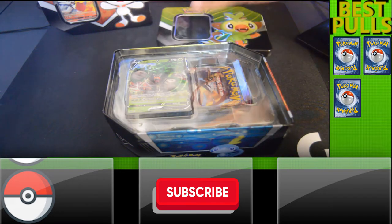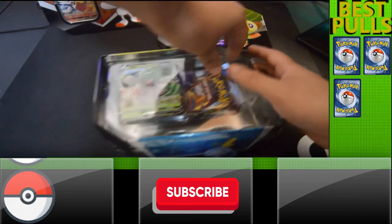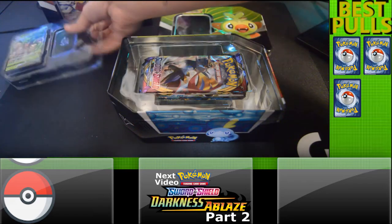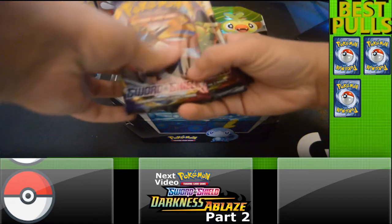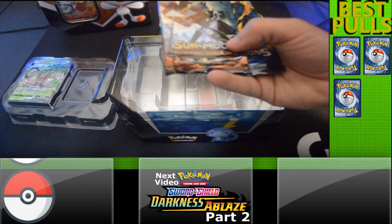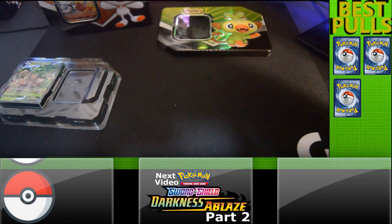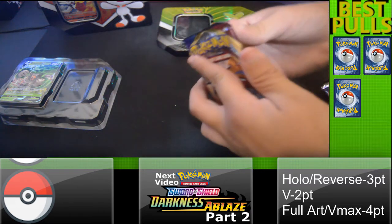Alright, so basically it's going to be five packs. Yeah, five packs. It already comes with that promo card right there, and there's a cover and then five packs: one, two — Cosmic Eclipse, Sun and Moon, and an Evolutions pack. Open them all up. Let's put that to the side and start with the top one.